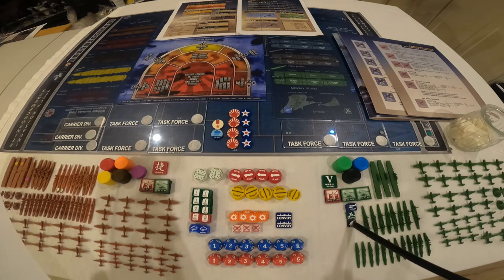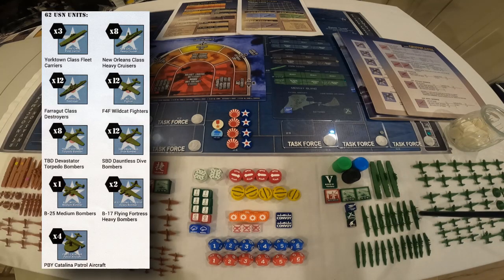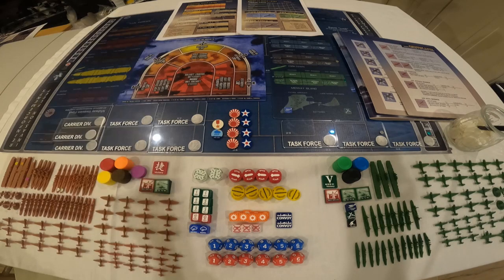There should be a seaplane marker, an airfield marker, and an anti-aircraft gun marker — I got three seaplane markers. There are three US carriers and eight heavy cruisers, plus 12 destroyers. In terms of aircraft, there are four Catalinas that fly out of Midway, two B-17s, a B-26, and a B-25 — the B-25 is kind of an extra; the B-26 is used in the game. There are 12 Dauntless dive bombers, eight Devastator torpedo bombers, and 12 Wildcat fighters, plus 100 white chips used for Midway aircraft. There's no way one needs 100 of them.